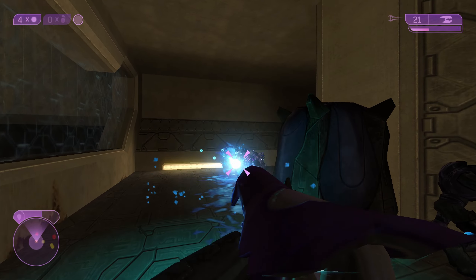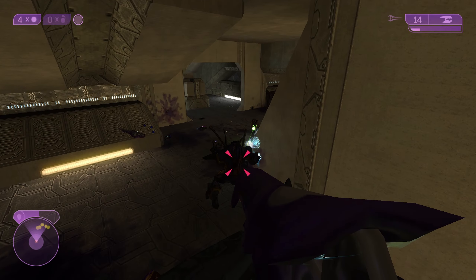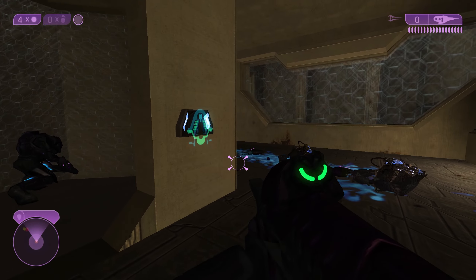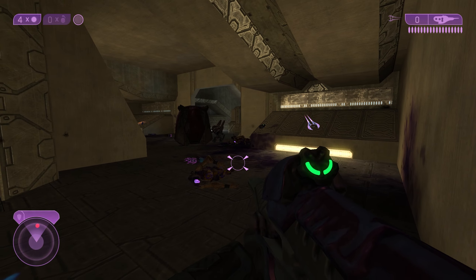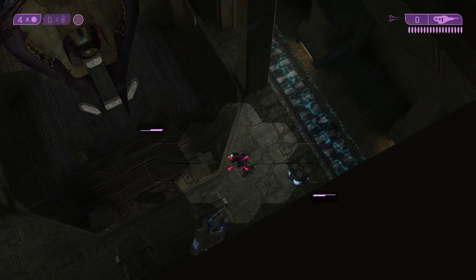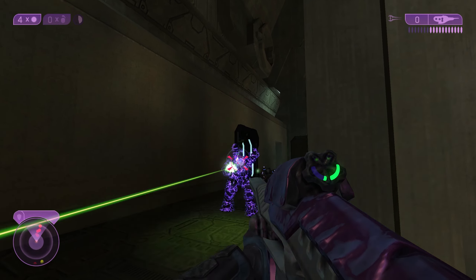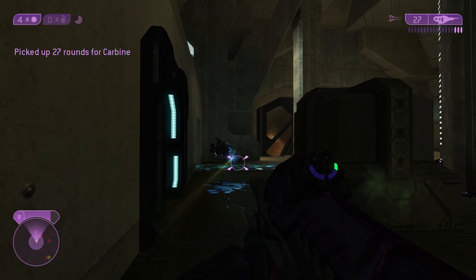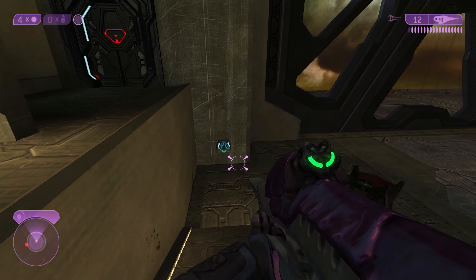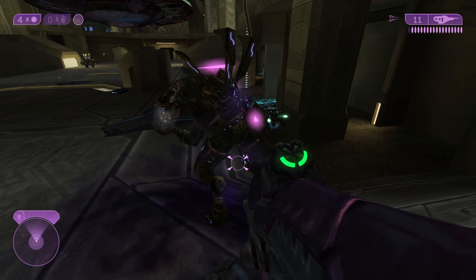Great design on these jackals — they look like they were actually made by Bungie to an extent. I guess the grunts with shields are meant to be like majors maybe. Oh, another heretic hunter — just blast him, easy. I think we've got an ally a little behind here. Another hunter, and he's actually got a fuel rod cannon.